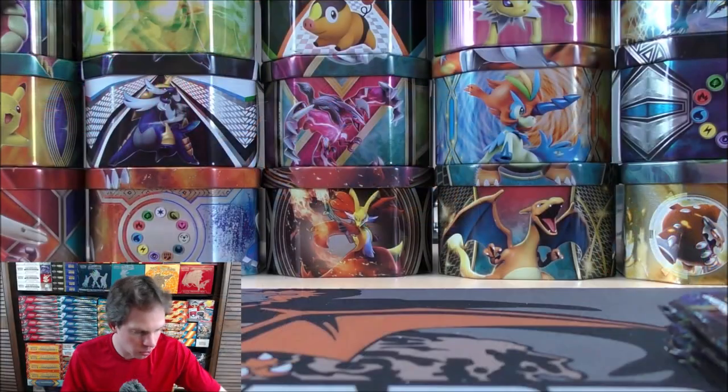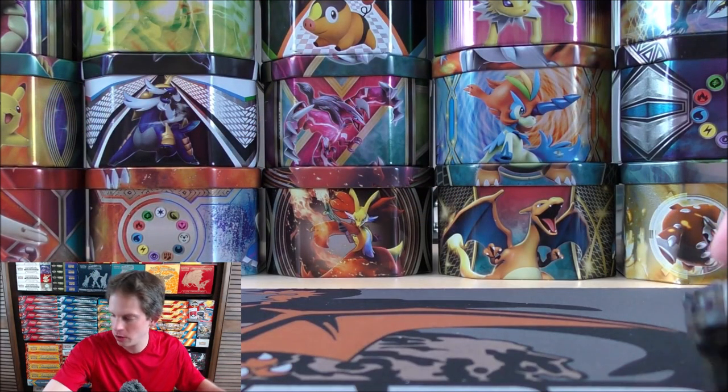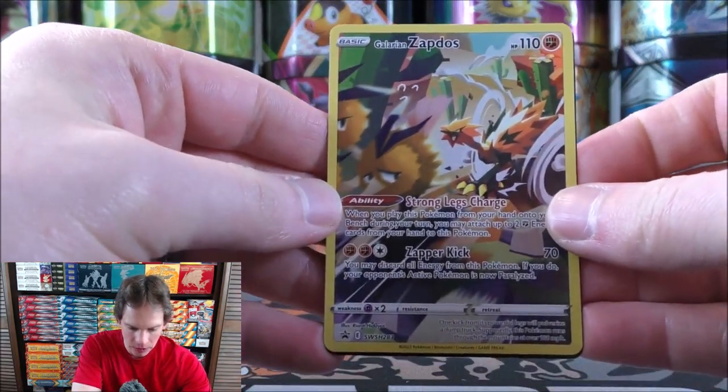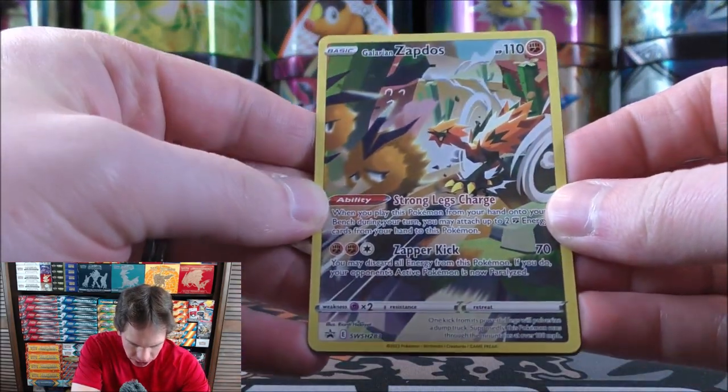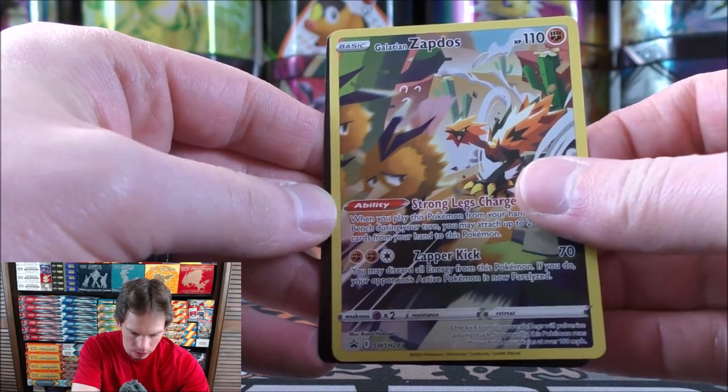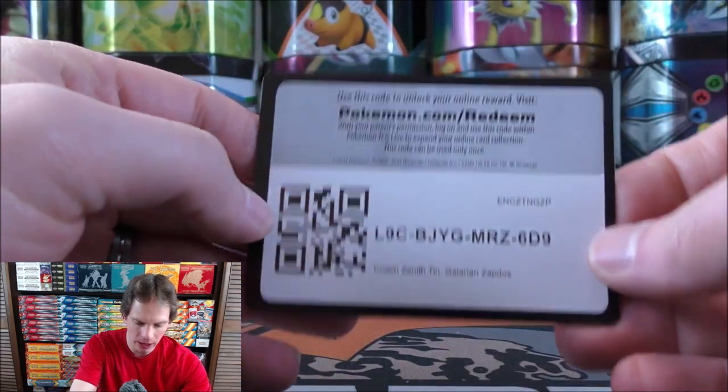Value-wise, these promo cards do have some value to them, and I think long-term they will be good investments. Here is the Galarian Zapdos — SWSH 283 for the card number. A lot going on in the artwork. And then the TCG Live code card.